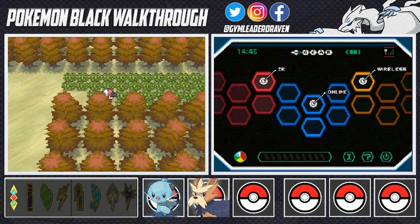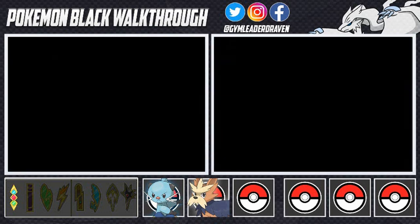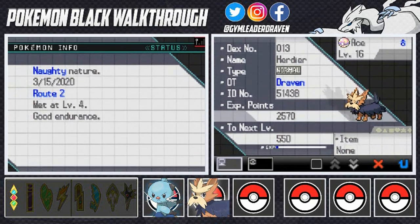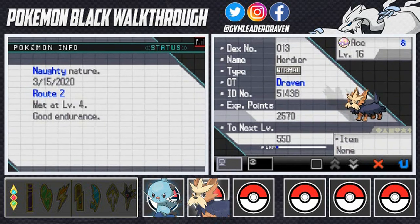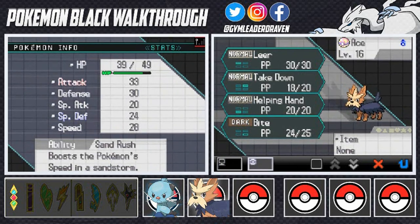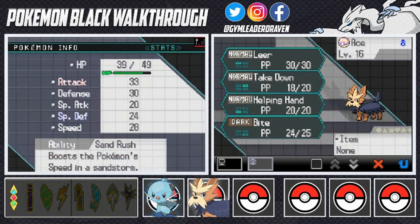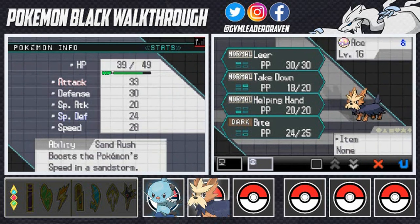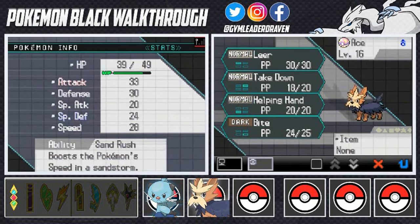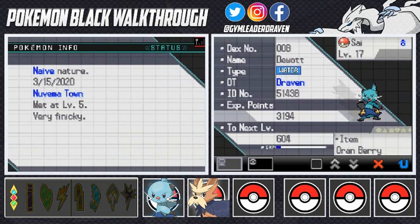Let's check out our two new evolved Pokemon — Ace and Sigh. Herdier looks majestic with that parka and mustache. Its stats are doing well — it's much more of a physical attacker now. The only thing that bothers me is it loses its Pickup ability and now has Sand Rush, which boosts Speed in a sandstorm.